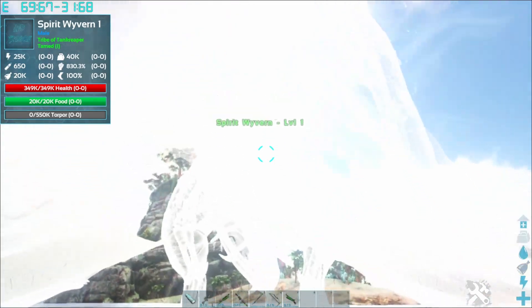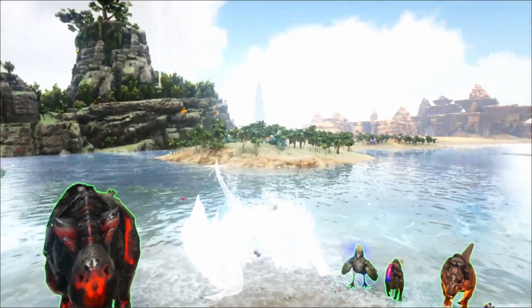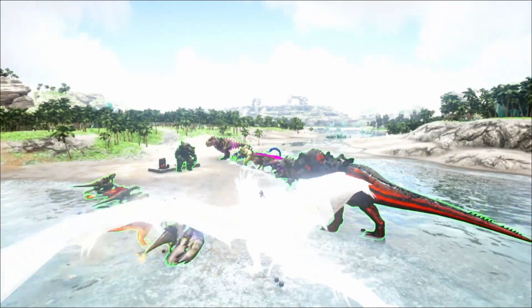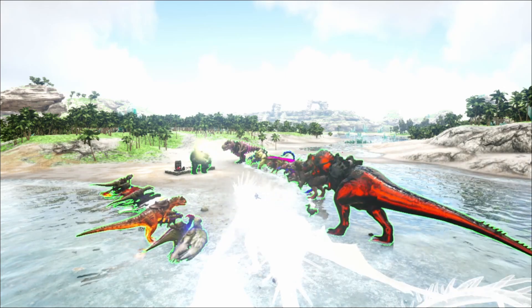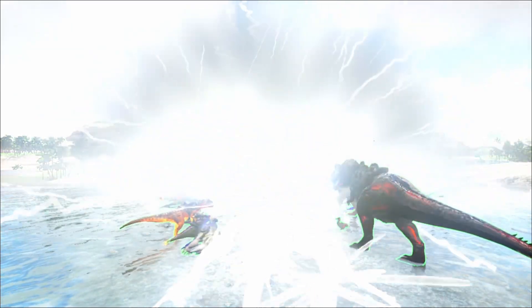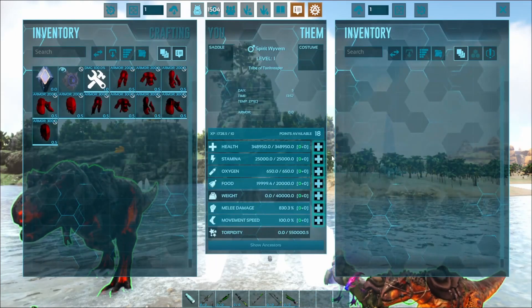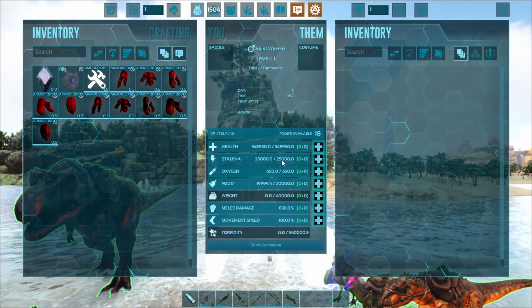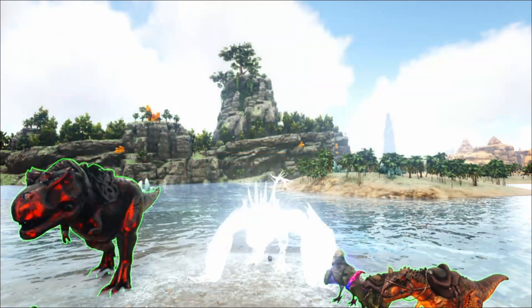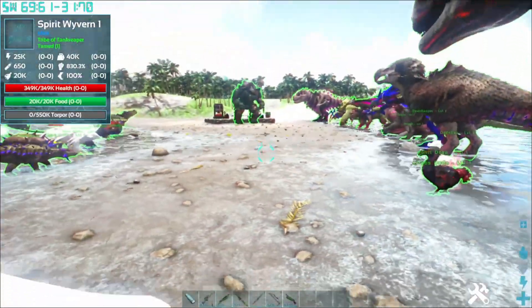The Spirit tier creature is a Spirit Yvon with 349,000 health, 25,000 stamina, 40,000 weight, 830.3 melee, and 100 movement speed. Its abilities include a ripe bite, an electric bite, and the Spirit Bomb — which looks absolutely awesome. I can't wait to play this mod and experience these creatures.